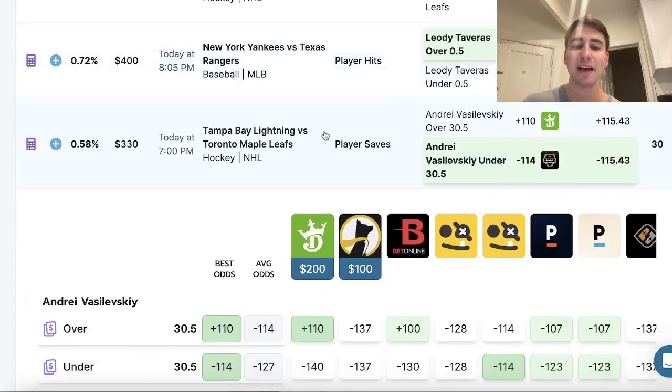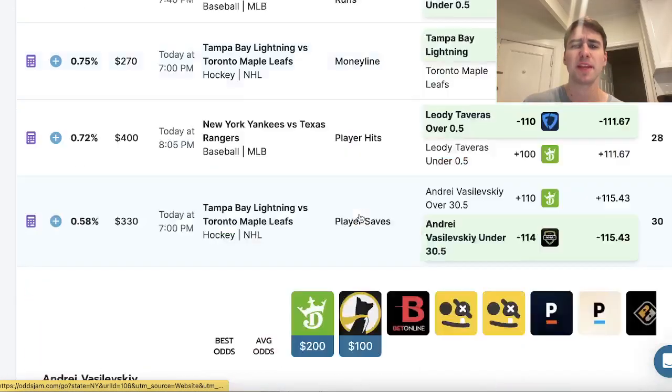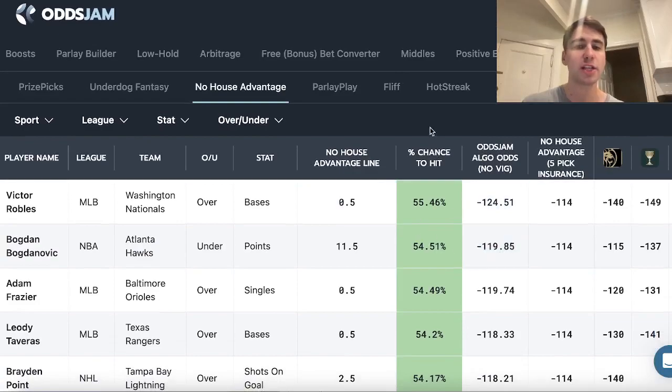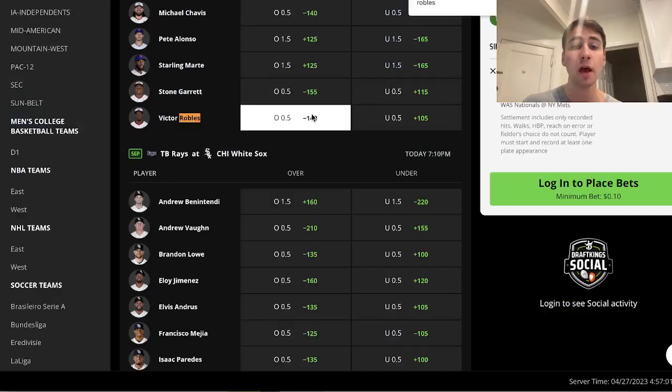There are also some lower profit margin plays. Vasilevsky under 30 and a half saves — all the books have his under heavily favored, DraftKings at minus 140; that's a great play. My entire entry comes from the positive EV tool or from the Fantasy Screen, which is a new tool on Odds Jam. You just want to hit the bets shown in green, and there's a lot of overlap with the positive EV tool.